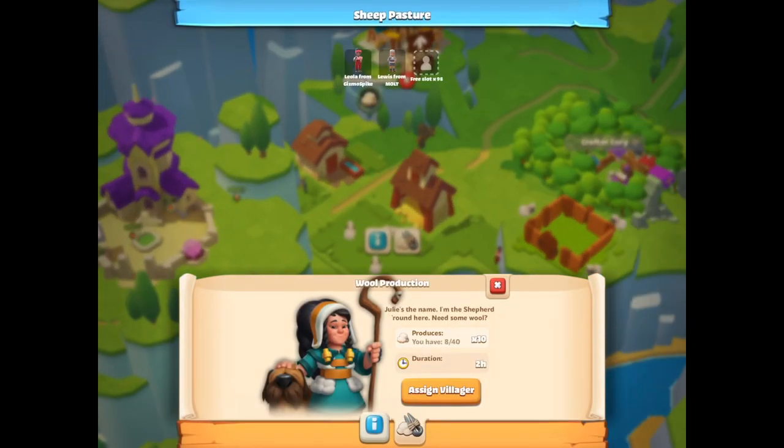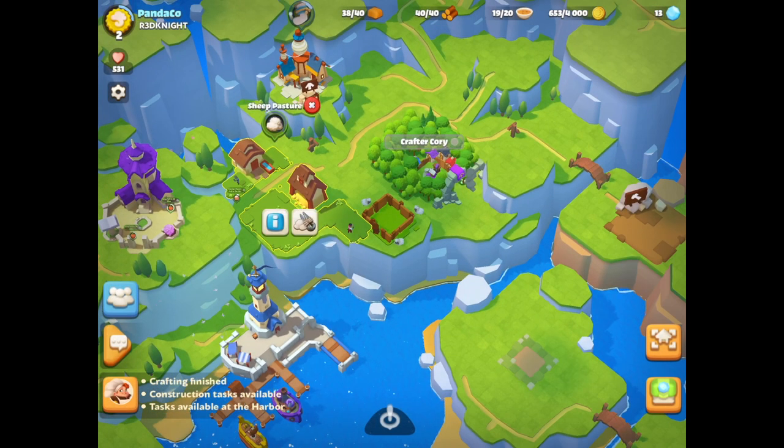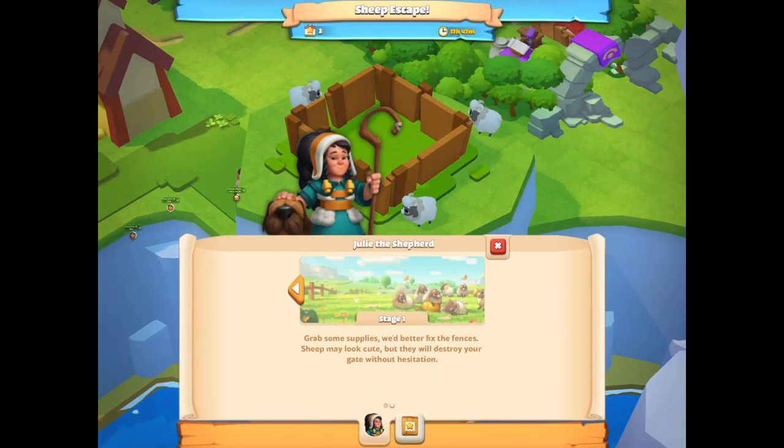Does it actually stop you from collecting sheep or producing wool from the sheep? I can have a maximum of 40, which is kind of cool. There's only two people collecting anyway, which is Gizmo and Malt, so I could add in more — there are more slots down there. Let's go do the event and see what we've got to do.